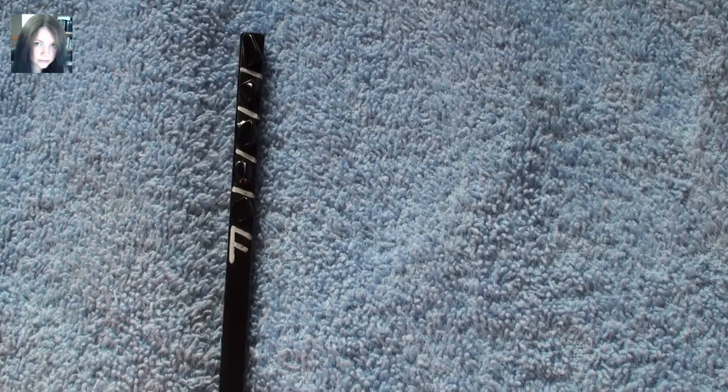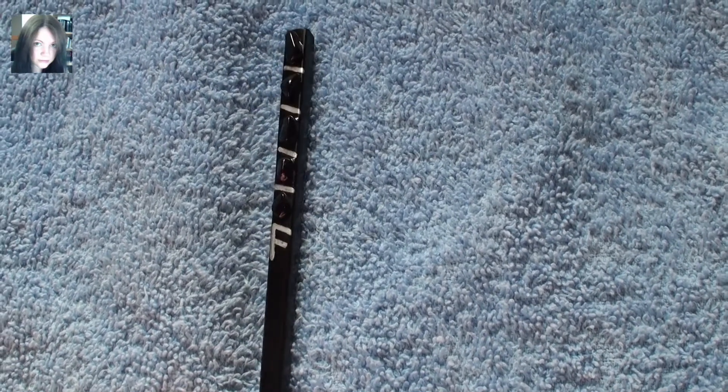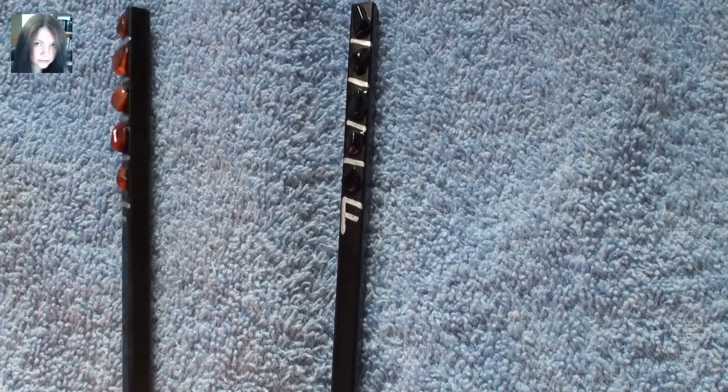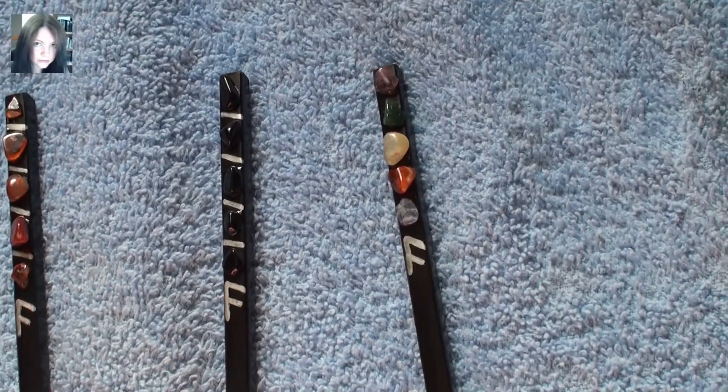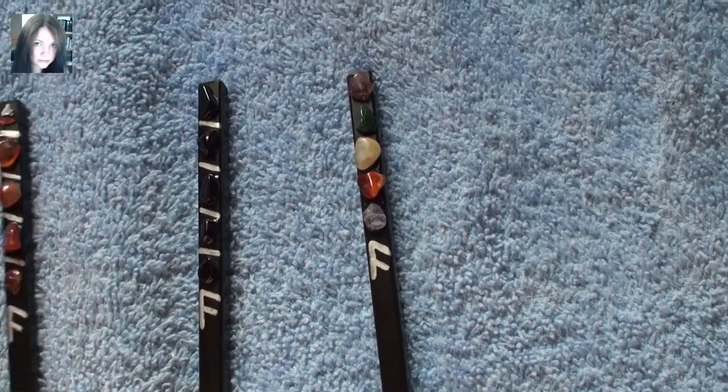So these first three are for Crystal. There's your Obsidian one, and then there's the Carnelian one — I love the Carnelian one, it looks lovely. And then your Elemental one. So that's the three for Crystal.